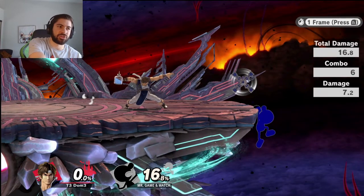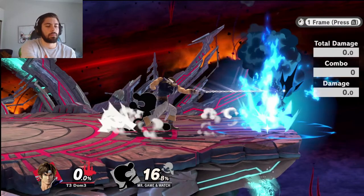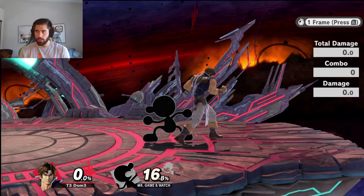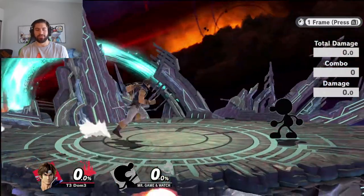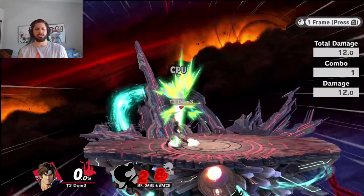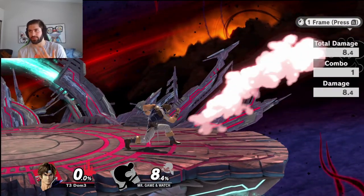My main issue with going for forward tilt is that if you get a grab, not only are you able to send them back off stage — as compared to up-B where you send them back onto stage — I'd rather send them off stage so you can start ledge trapping them again, assuming it's not a character that can just go over the ledge.